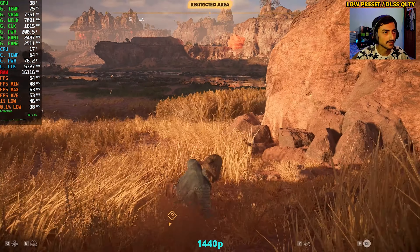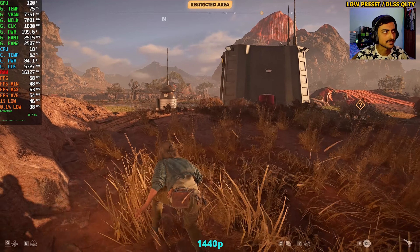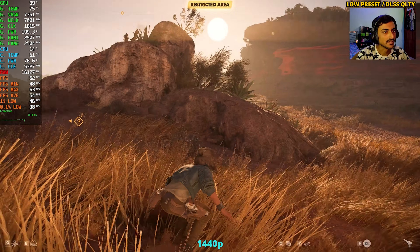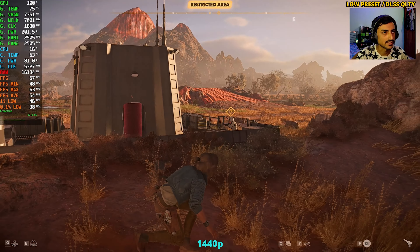In this game, to crouch you have to stop running. There's no toggle for normal walking — what the game calls normal running is basically sprinting. Not sure if there's an option to change that.